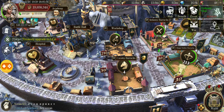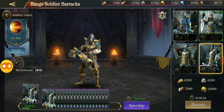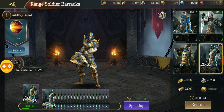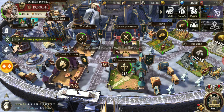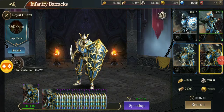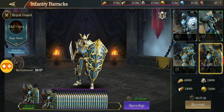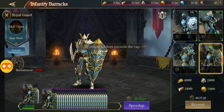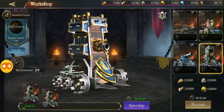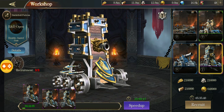It costs 648,000 gold pieces to recruit one dragon knight, plus hundreds of thousands of everything else. Comparing that to archers, which cost 129,000 gold — they're not cheap but nowhere near the dragon knight cost. Infantry royal guards are only about 70,000 and take just 37 minutes to recruit. The siege battlefield fortress units are also expensive and take a long time, but they've always been that way, and you only have three in the queue.